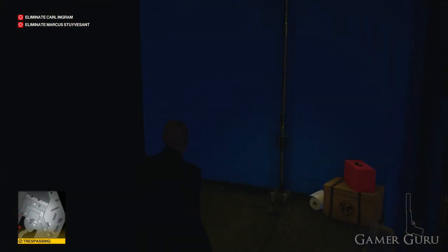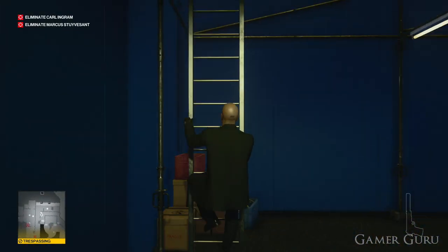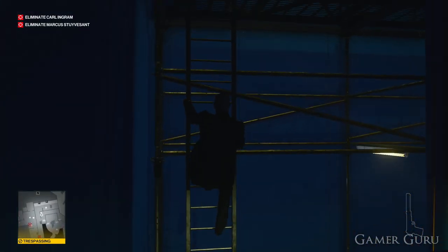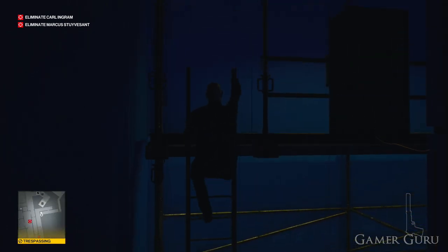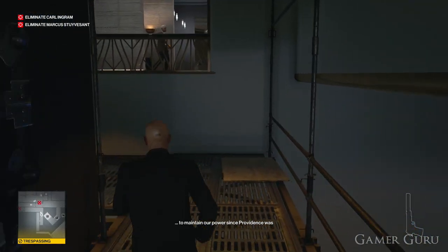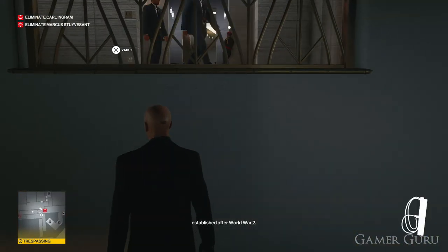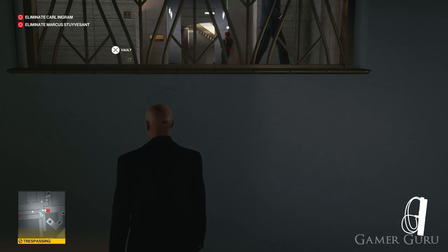Once through, follow this corridor around until we get to the ladder. Climb up the ladder and we'll find ourselves below this balcony. Now if we go straight here from the start of the mission, be careful as there will be three enemies patrolling past.